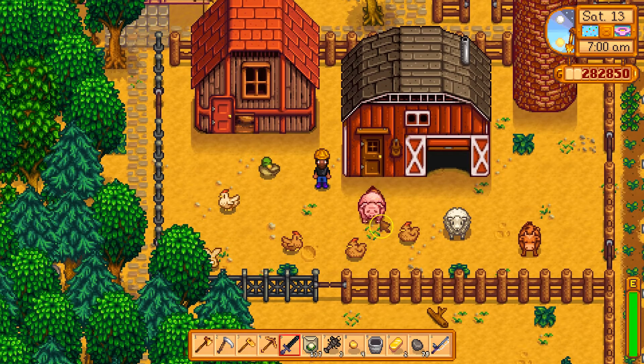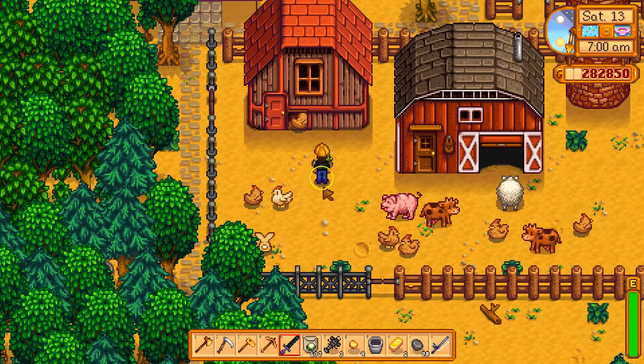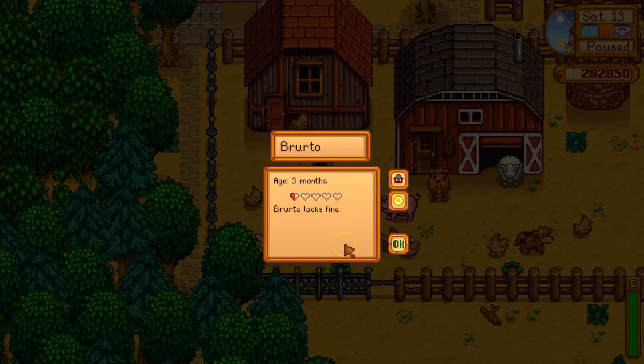Namaste friends, it's springtime again at Happy Farts Farm and today we're going to find out how to make duck feathers. Now step one is have a duck. This is my duck, his name is Bruto, and you'll notice that he has half a heart.